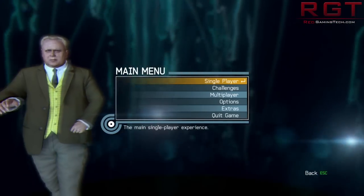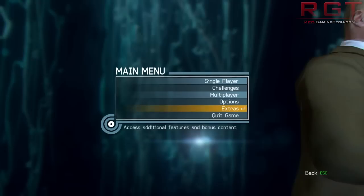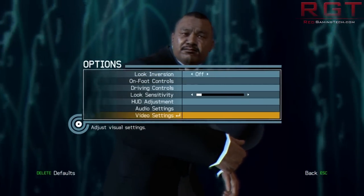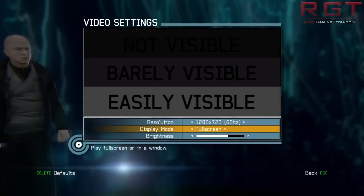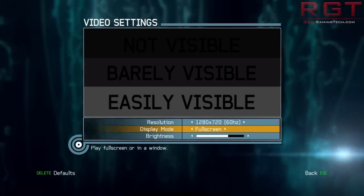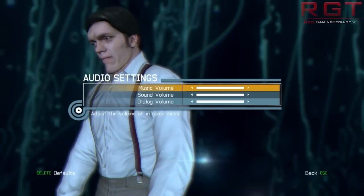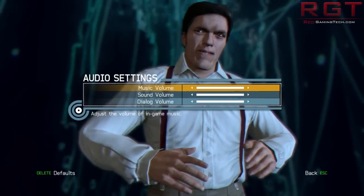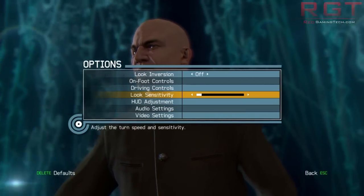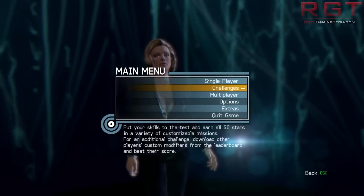First thing we're going to do is take a look at the options. First things first: mouse support — oh, apparently not. Never mind then. It's not like PC gamers ever use a mouse or anything. Video options — there are a lot of options, audio options have about the same amount, which is never a good sign. However, the graphics in the background don't look too terrible, so that's a plus.